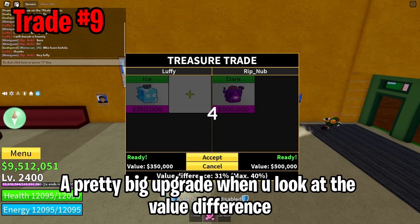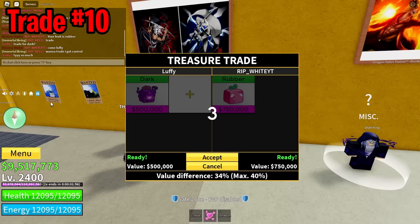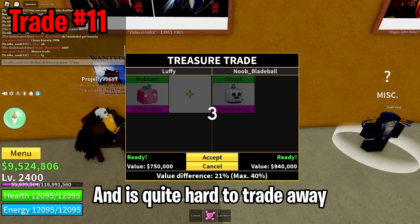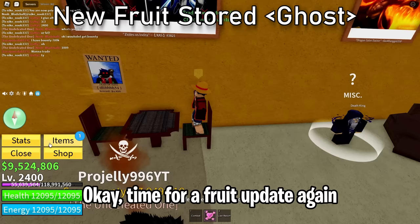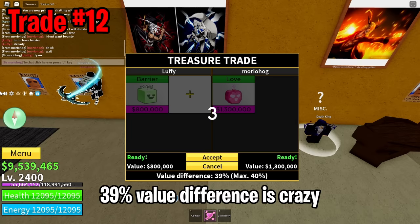This is my current inventory right now. Here we are trading the ice fruit for a dark fruit — a pretty big upgrade when you look at the value difference. My next trade is dark for rubber fruit, another great upgrade. This trade was probably one of the dumb trades I did because ghost has really low demand and is quite hard to trade away. Time for a fruit update — we have come quite a long way already. After a while of searching I managed to find this massive W trade — 39% value difference is crazy.